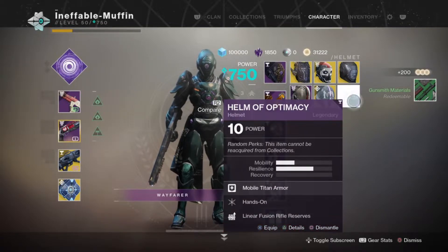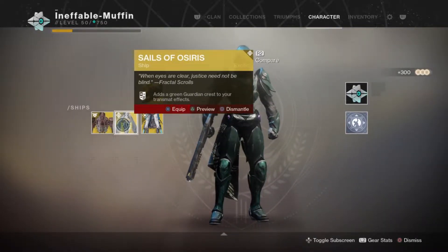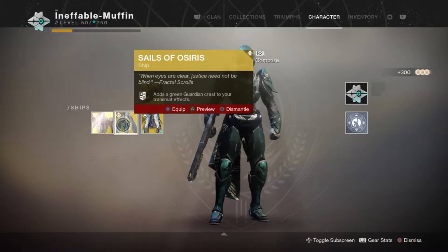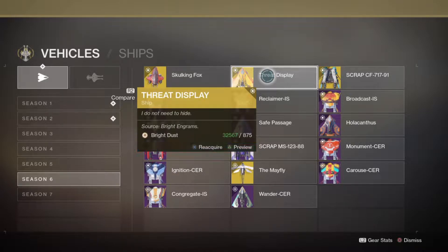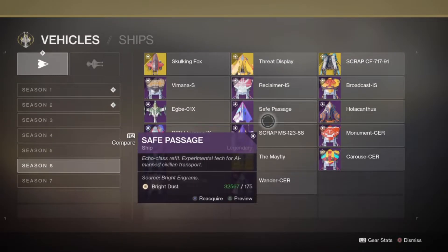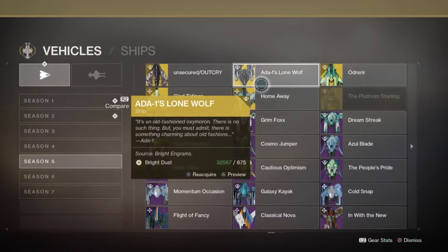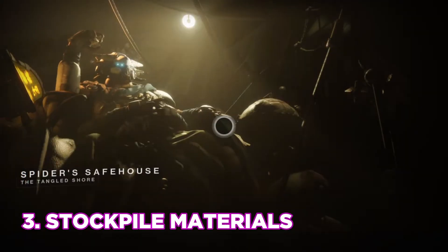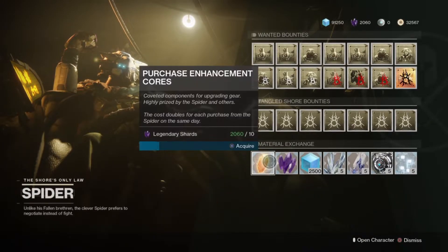Players should no doubt dismantle all Eververse items they currently have in an attempt to stockpile more bright dust for those tasty upcoming cosmetics. If you're worried about losing your favorite ship or sparrow, it will only be for a couple of weeks. Once Shadowkeep launches, you'll be able to buy that ship or sparrow back from the collections for legendary shards and some glimmer instead of bright dust, so just be a little patient.